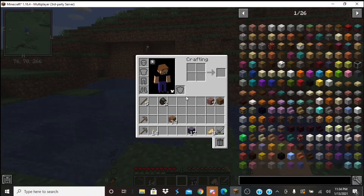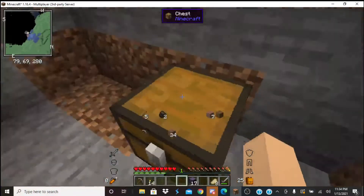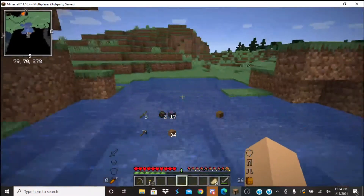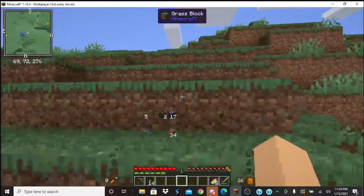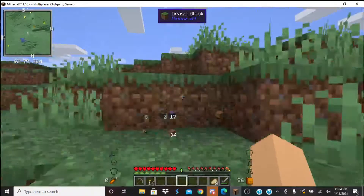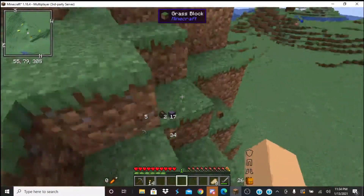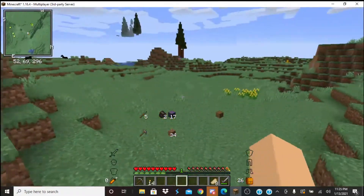Alright, that'll work. Do I have any more wood on me? No. Oh, I do have logs, never mind. That helps. I need to do something about all that water at some point. What the heck type of wood is that? Whoa! Mystical orange flower — something to consider. Mystical yellow as well.